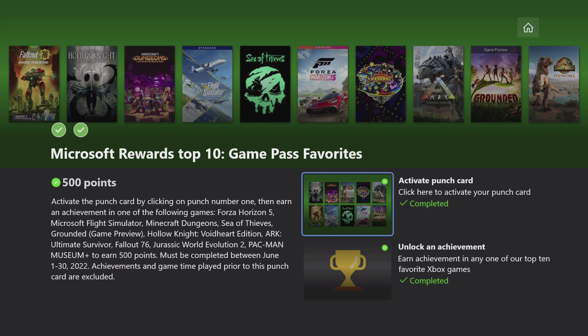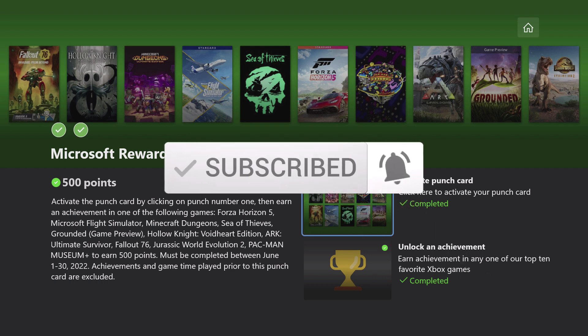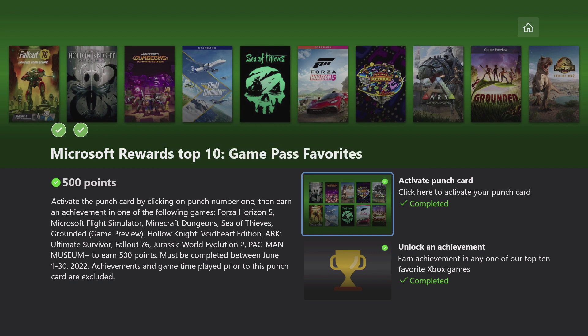That's it for today for the Microsoft Rewards Top 10 Game Pass Favorites. We'll have another guide coming out just a little bit later today for the June monthly bonus round, and we'll grab a couple more easy achievements within the Contrast game that we've been working on the last few weeks. Thanks for watching everyone — if you found that video helpful please click the subscribe button and hit that bell for notifications. You can also find some helpful links in the description, and I'll see you in the next one.